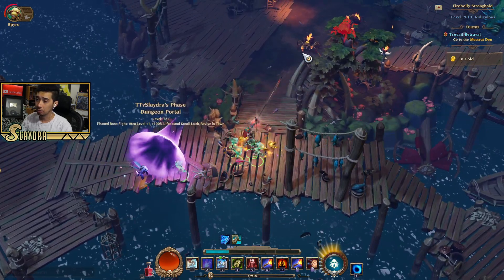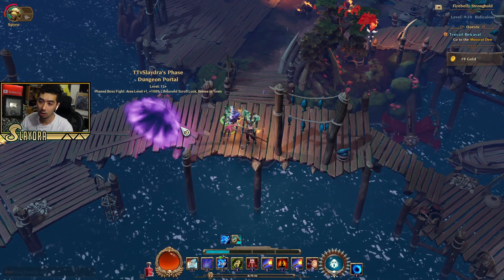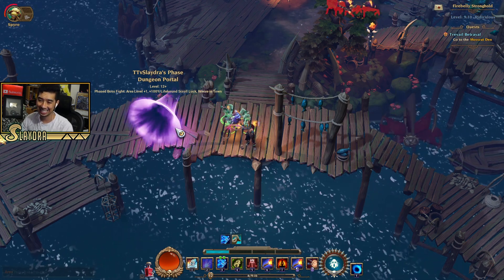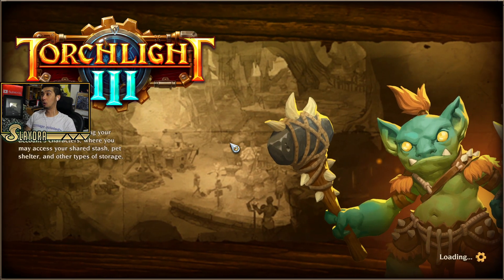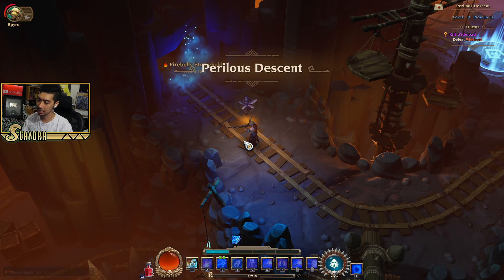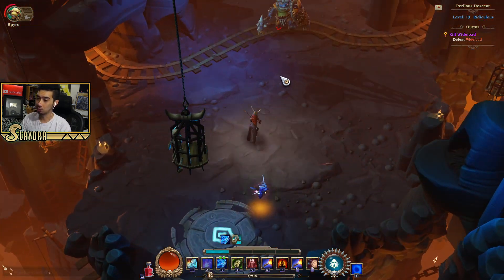So you'll see that this is a phase dungeon portal — it'll open a phase boss fight area level plus one. We have 100% lifebrown scroll luck revive in town over here. We'll go ahead and hop in and I'll show you guys a little boss. A lot of times you'll fight the same boss over and over again, and it gets kind of repetitive to the point where some people just aren't interested in doing these. They can have sometimes okay rewards, but it takes a while to kill some of these guys as they have a very large HP pool.